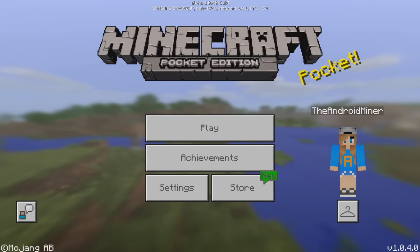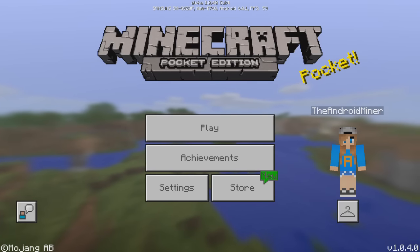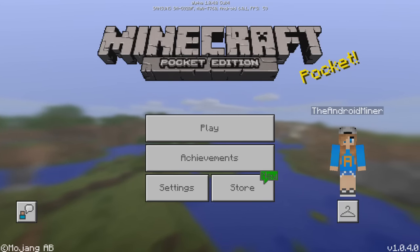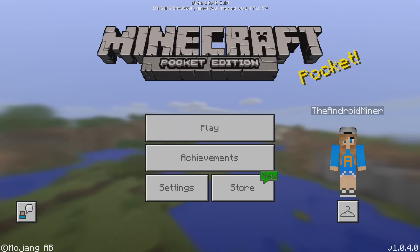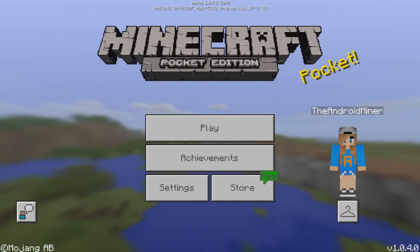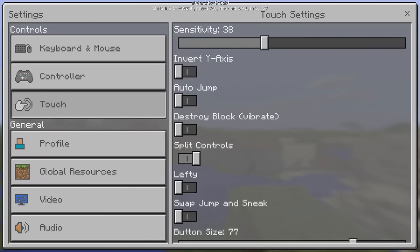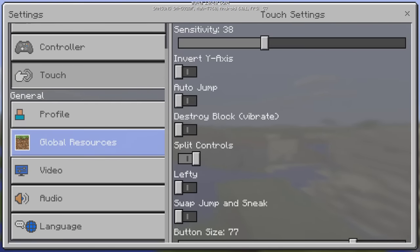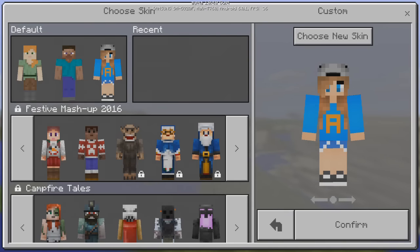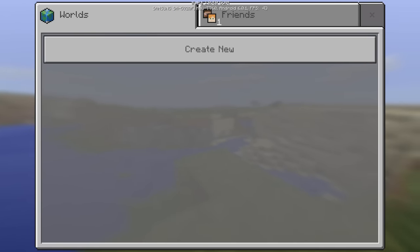The reason I'm showing you is because they've added an amazing feature: villager trading. This means that in the next official update — not a beta — we are most likely going to see villager trading, which is absolutely amazing. There's nothing else that has changed; I've checked the settings, the skins, literally everything. The only new thing is trading, plus a few bug fixes and tweaks.